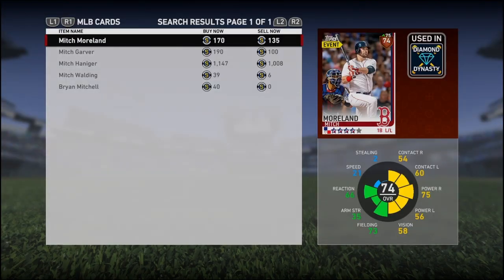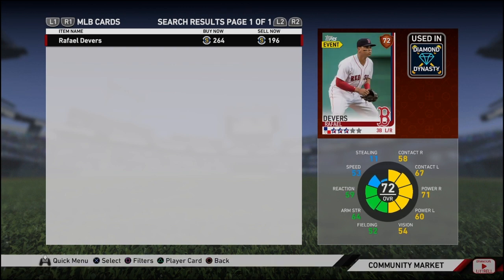Then we got Rafael Devers. People are on this one more than that Mitch Moreland. He's obviously going silver, even though it's three away. He's got a .336 average. He's only got two home runs, so not sure about the power on that. But he does have five stolen bases, so I think his speed might be upgraded. Five stolen bases, 53 speed — it's close, but not there. And the stealing stat of only 11, it's not quite there. But I think Rafael Devers will be going to silver.